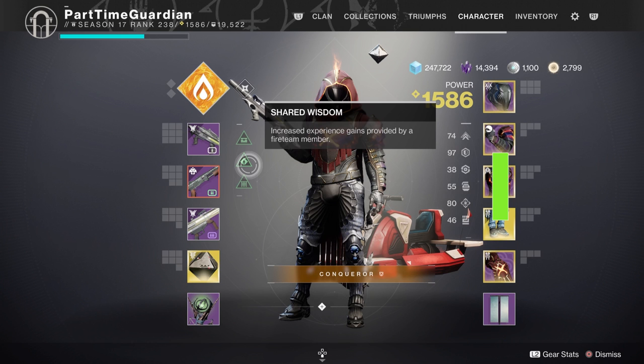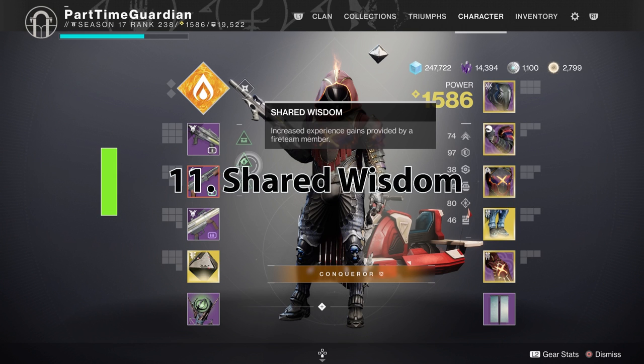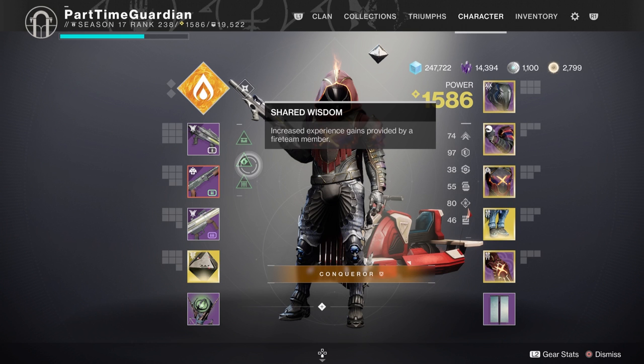When you're beginning a season, turn in bounties to get extra XP, and make sure you get into a fireteam for the shared wisdom bonus. The shared wisdom bonus is higher depending on the highest-ranked person in that fireteam. There's a rumor that more people in the fireteam improves it — that's not accurate. The highest person with the highest seasonal rank is what gives you the best bonus.